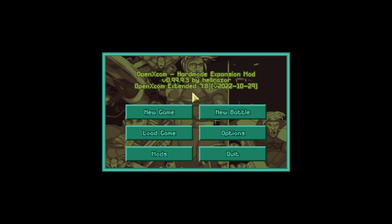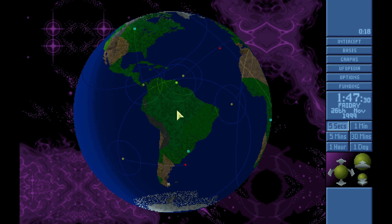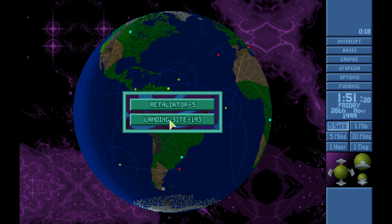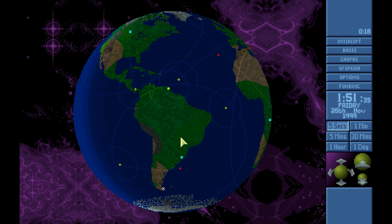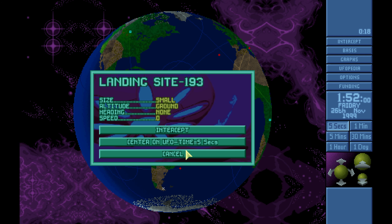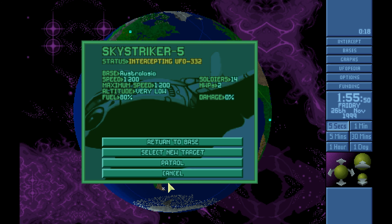Hi guys, welcome back to XCOM UFO Defense hard mode expansion, episode 185. It's the 26th of November, in the midst of a massive gazer operation in South America. It's been a series — I think it's a base setup. They had two smalls, two larges, and two very larges. We took out one small. That's the other small we took out. The two larges — one was a terror ship, one was a supply ship. We took out the very large research-style ship, and we're tracking the battleship. Looks like Australasia's team is headed in to try to take that thing out.